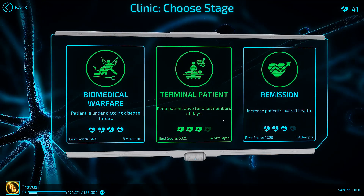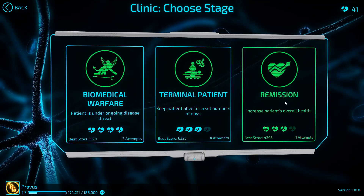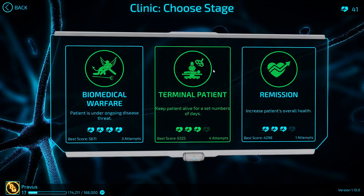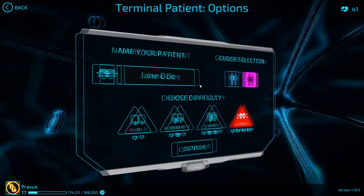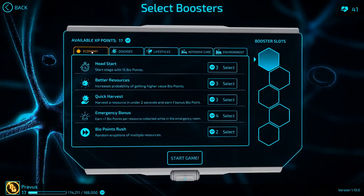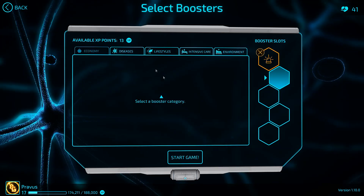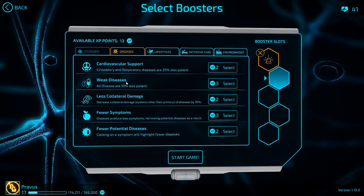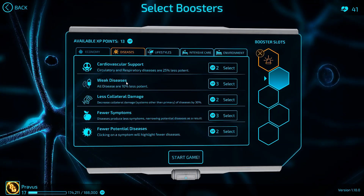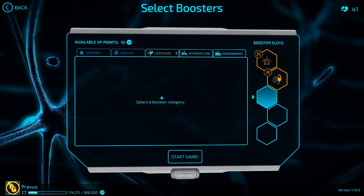Keep the patient alive for a set number of days. This scenario and the next one are both very lifestyles heavy, so we will be focusing on that in our boosters. Let's go for a female patient on Lethal Difficulty. For our economy, weak diseases could be nice just so that we are able to better regenerate our system, so we will pick that up instead of better diagnostics.